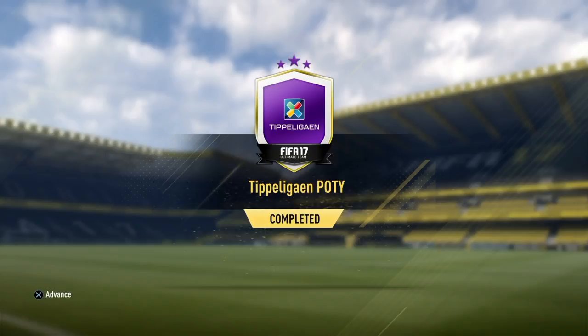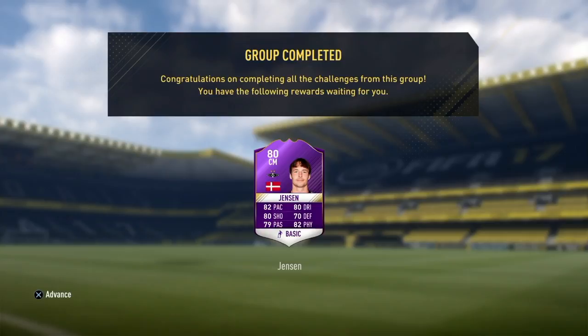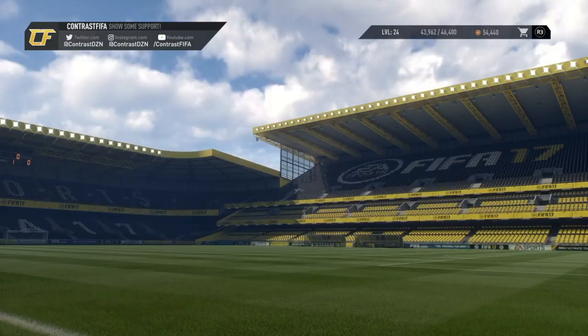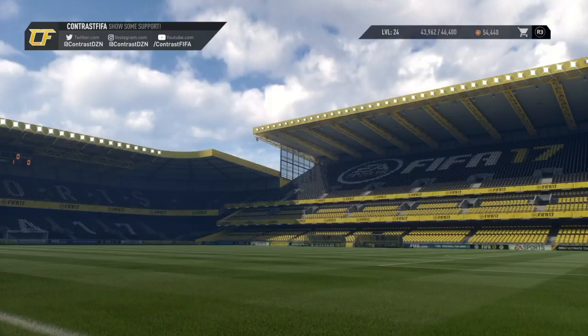If anyone wants to, please feel free to use this team — it cost me about 20,000 coins. Anyway, we finally got our squad builder challenge reward, Jensen. Just get him, send him to the club. That's the end of the video today, guys. Thank you so much for watching, and I'll see you next time.